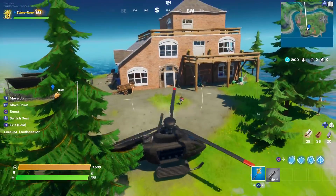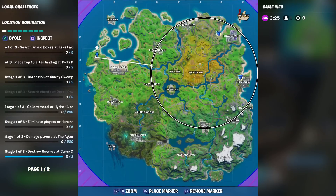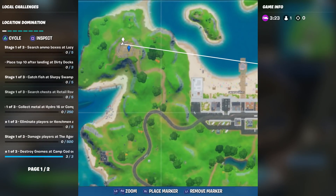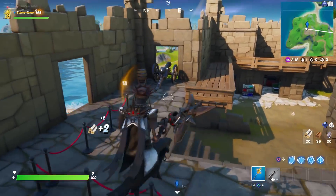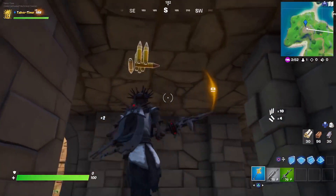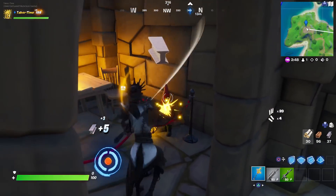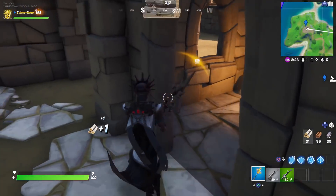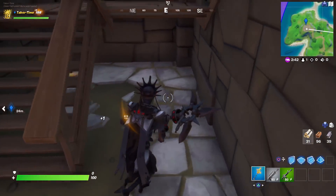Here's one right by the cannon — this guy's gray. Fort Crumpet is over here. There's one in the top left, bop his gnomey looking butt. Looks like there's one in the center of Fort Crumpet right down here by this chest — he's got a little lantern, that would be number two.